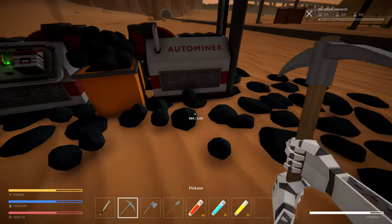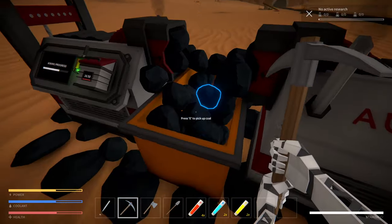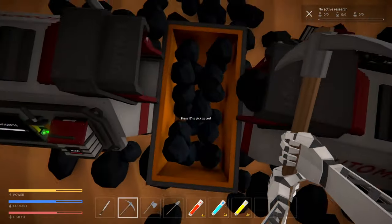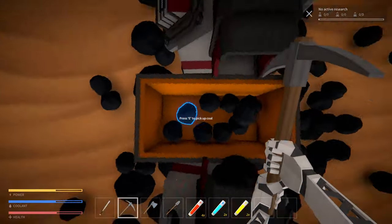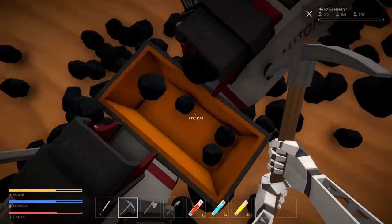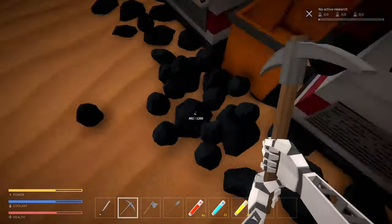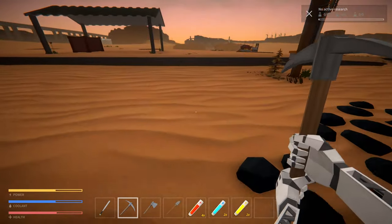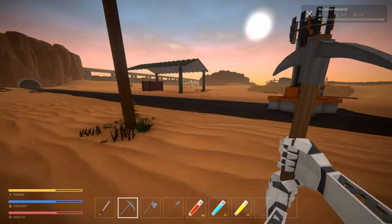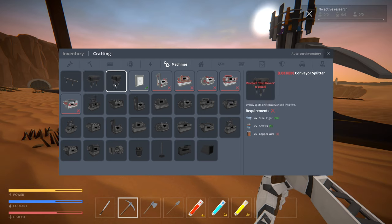We're making a huge mess of coal over here. I'm just gonna pick it all up. Let's look at the next thing to unlock. I would like to get conveyor belts, I think, though I don't really have anything to transport right now.